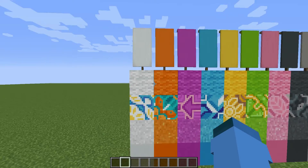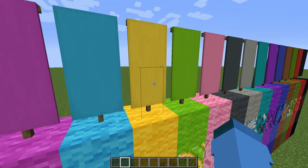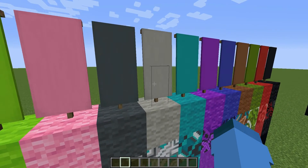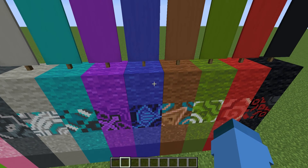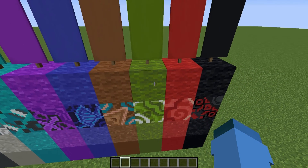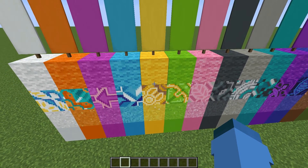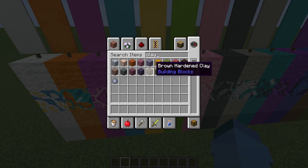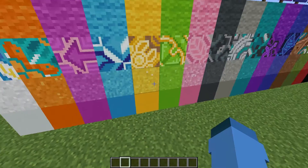As you can see here, these are not new blocks, but they are retextured wool and banners — retextured and recolored. They changed the texture on some of them just to make it look a bit nicer, and they made them a lot brighter, which looks great. I don't believe they've done anything to clay — clay is still the colors that they used to be.